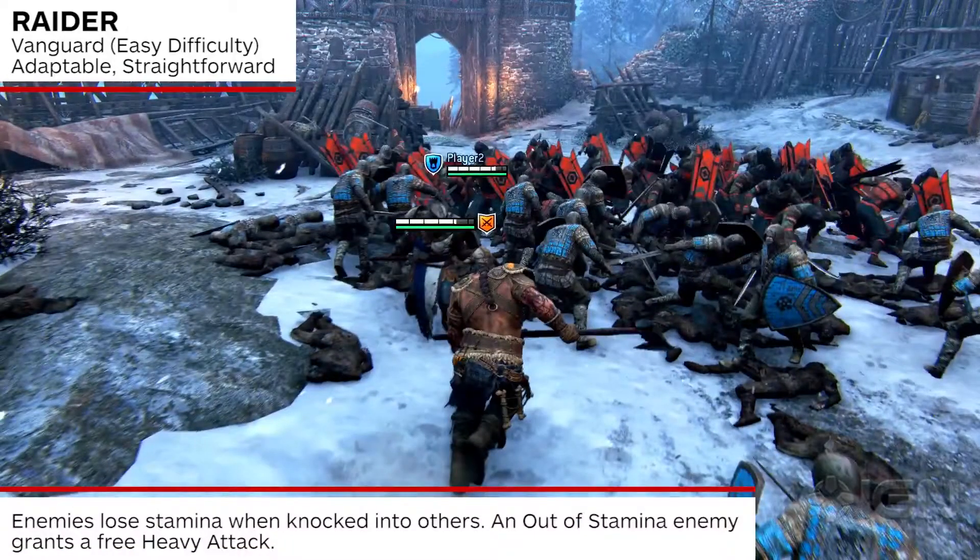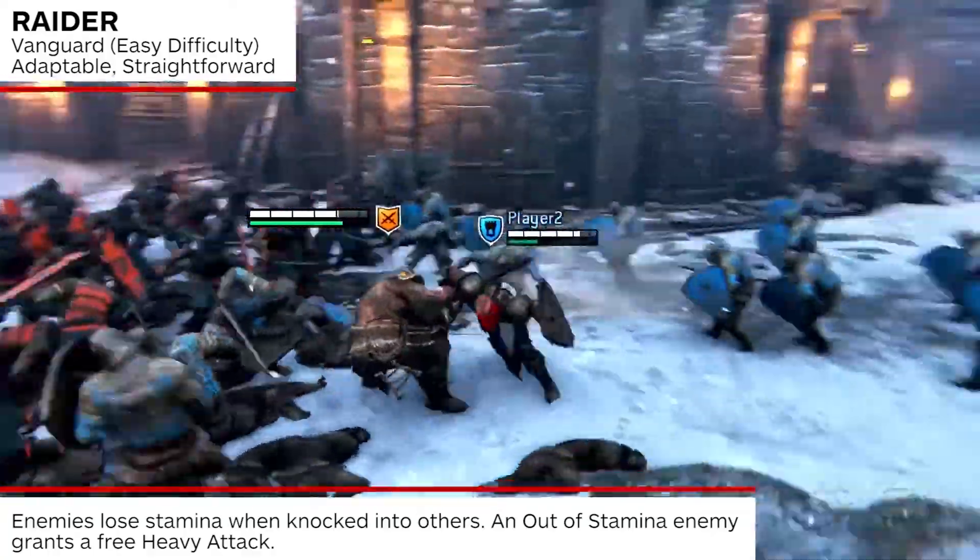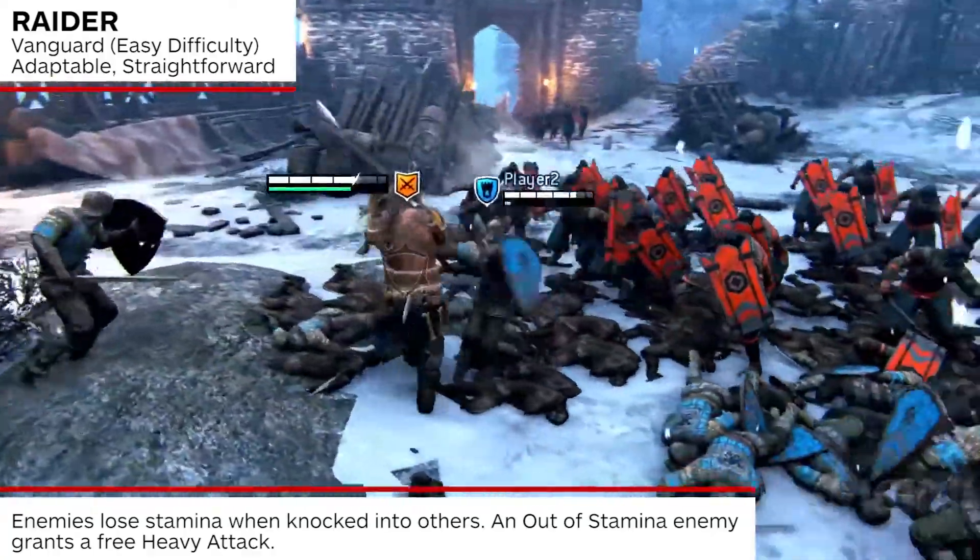Enemies lose stamina when knocked into others. When multiple enemies are present, try and knock an enemy into another with a charge. Enemies that are out of stamina can be freely hit with a heavy attack.